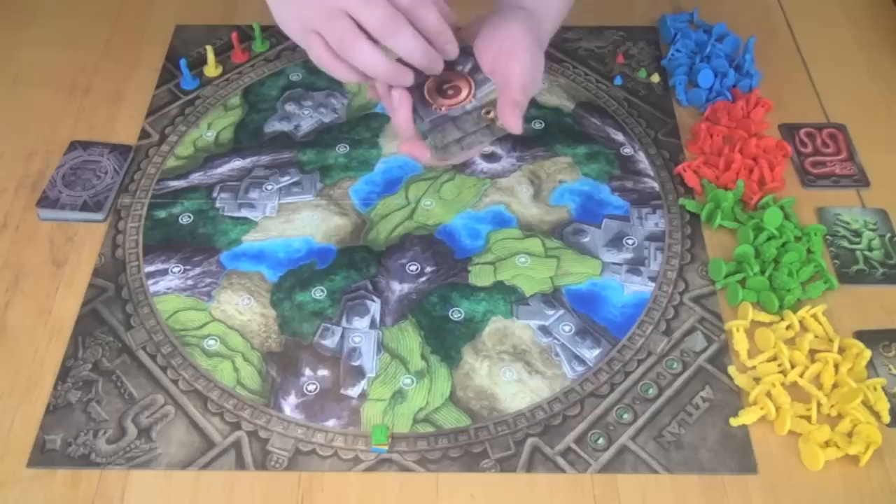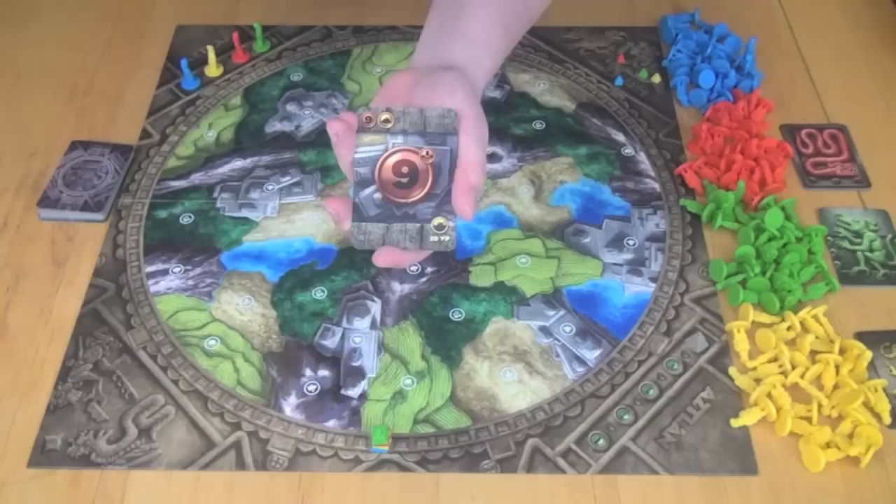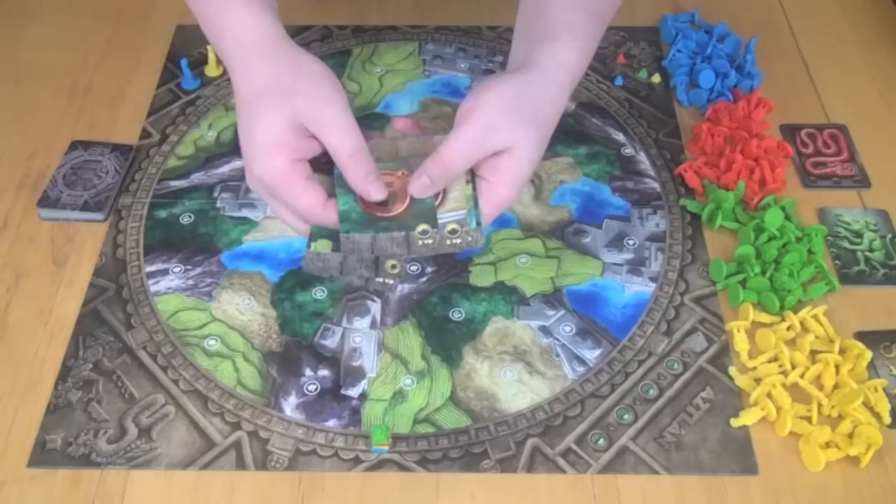Each player is also going to have a hand of cards. These cards are going to have a number on them — a four, five, six, seven, eight, and a nine. Each of these cards will also have a terrain associated with it. The nine is the city card, and you'll see it has the picture of a city behind it, with a little pyramid in the top left corner. The four is a wild card — it can be any of them. The five is the forests, the six is the deserts, the eight is the plains, and the seven is the mountains.